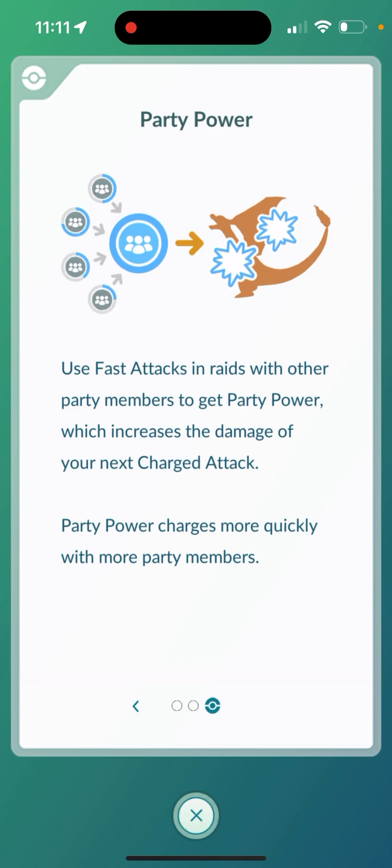Use fast attacks in raids with other party members to get Party Power, which increases the damage of your next charge attack. Party Power charges more quickly with more party members, so this is going to be a new way to defeat raids faster.